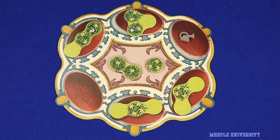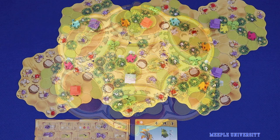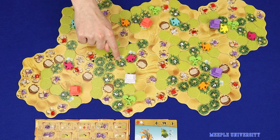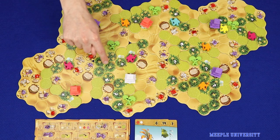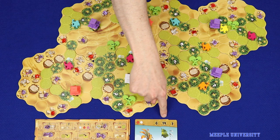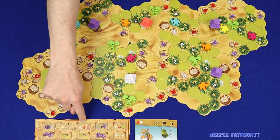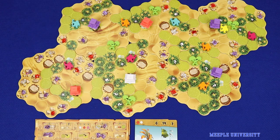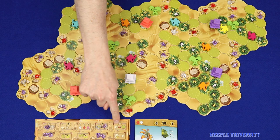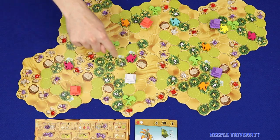Once at least two of the tile stacks are empty, the current round is finished and the game is over. Players will score one point for each flower in flower beds that their assistants control. They'll score the points printed on any tree cards they've collected and the points for any top row skill bonuses they've unlocked.